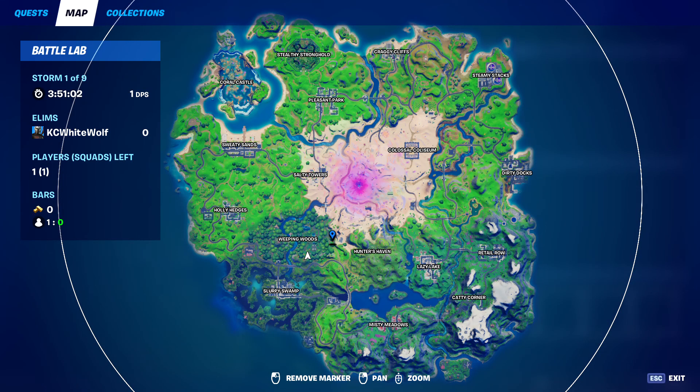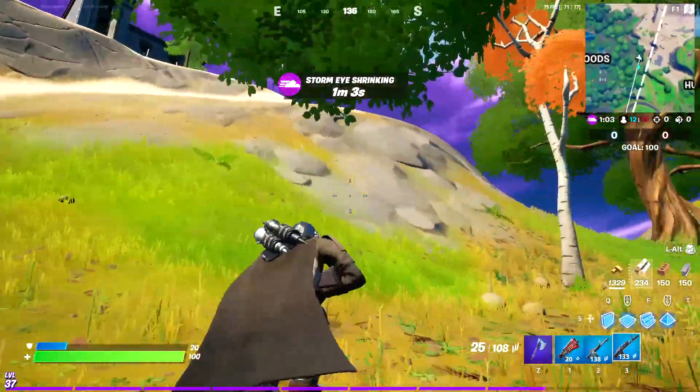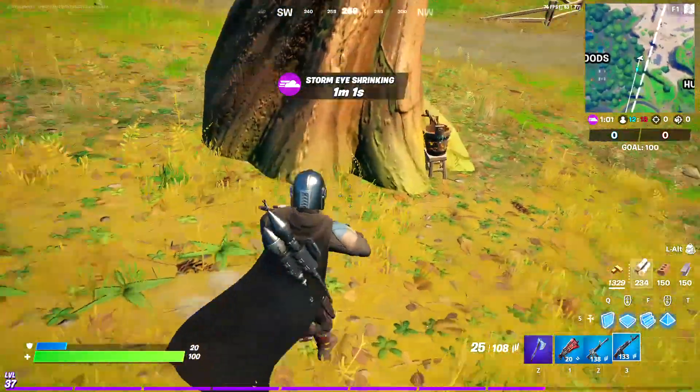The second one is right there, just down the hill from what I call the mini authority.